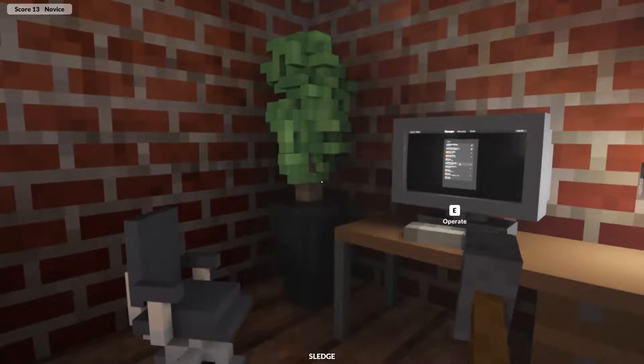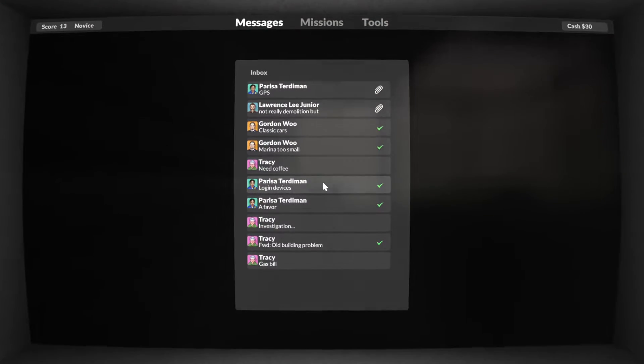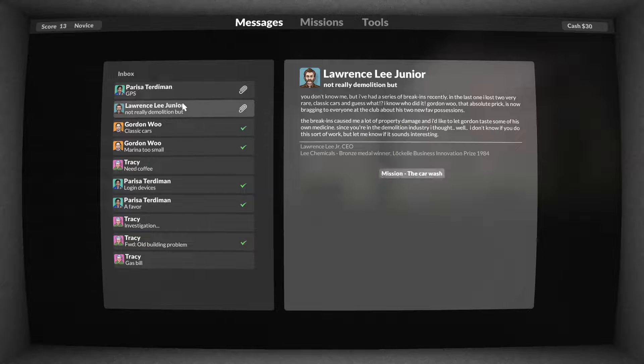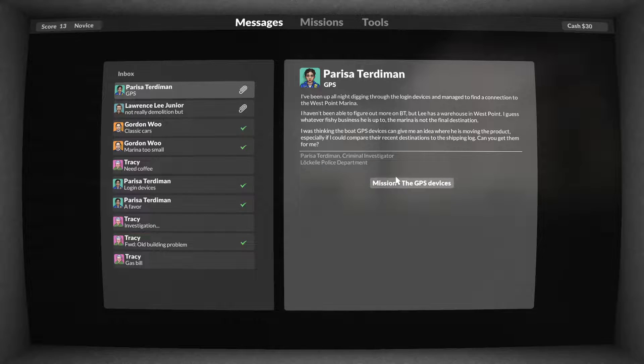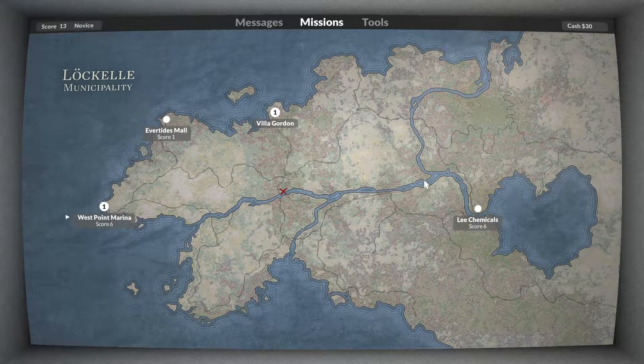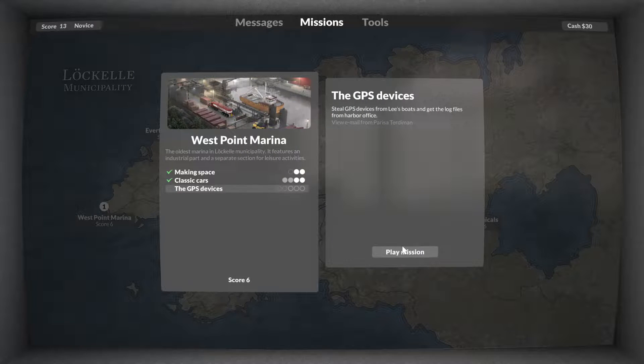Hello, you beautiful people and welcome back to Teardown. Last we left off we had the car wash and the GPS device. Let's do the GPS device. And we're back to West Point Marina. Let's go — steal GPS device from Lee's boats and get the log files from the harbor office.